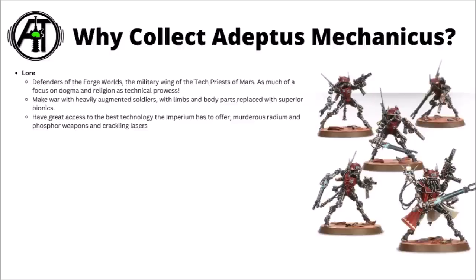First up, let's start with why you might want to collect Adeptus Mechanicus. The Admech are the defenders of the Forge Worlds, the military wing of the Tech Priests of Mars, and there's just as much focus on dogma and religion within the force as there is on technical prowess and know-how. The technology of mankind is advanced but kind of stagnant, clinging on to relic weapons of past glories. The Adeptus Mechanicus deploy their battle servitors and Skitari legions in defence of their Forge Worlds, with heavily augmented soldiers who have been subject to some disturbing industrial surgery, replacing important parts with bionic enhancements like faster marching legs, steel-sinewed arms, and bionic eyes.